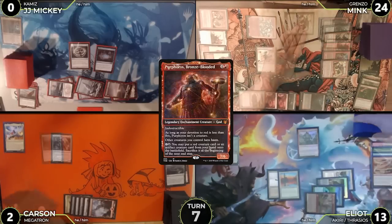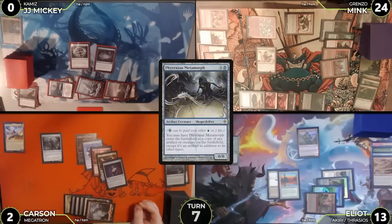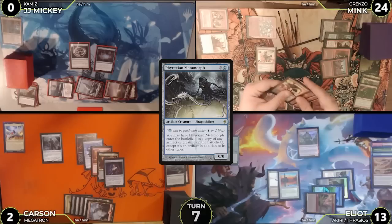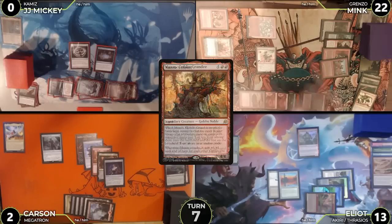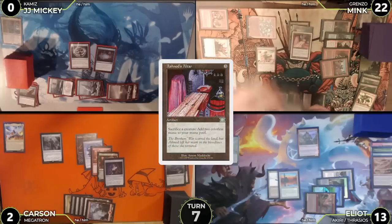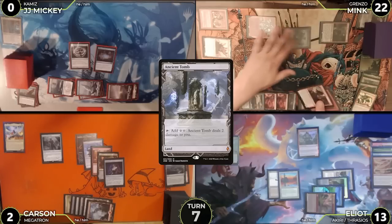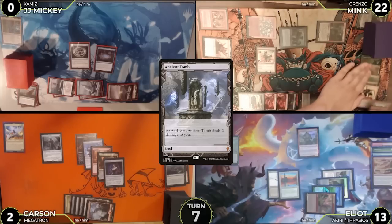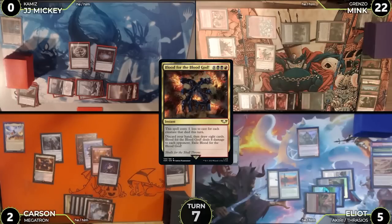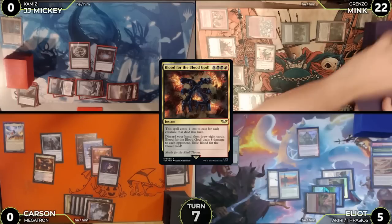Grenzo also exiles Phyrexian Metamorph from Elliot. Mink sacrifices three goblins to Skirk Prospector to cast the Metamorph as a copy of Muxus; state-based actions check and he lets the Metamorph copy die. The Muxus trigger reveals Ante's Hovel, Path of Ancestry, Ashnod's Altar, Command Tower, Ancient Tomb, and a Mountain — a big whiff. Mink sacrifices Dockside, Goblin Matron, and Goblin Ringleader to Skirk Prospector for three red. Grenzo's exile ability lets him use that mana as any color, so he casts Blood for the Blood God, discarding Fable of the Mirror-Breaker, Chaos Warp, and Goblin Crater Maker, then draws eight cards. Elliot and Carson each take eight damage — Carson dies, leaving Elliot at five.